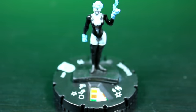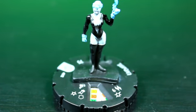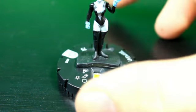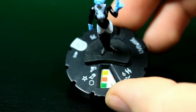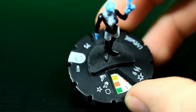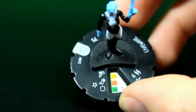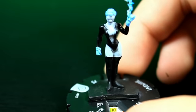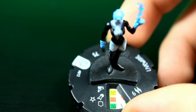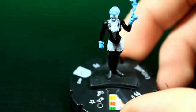Coming in at number 10, we have Live Wire. Her special trait is: when there are no squares of water terrain within eight squares of Live Wire, modify her damage by plus one. If you look at her dial, she is not a flyer, but she has a 10 attack, 16 energy shield deflection, and three damage. So if she's not near water, she gets four damage, and she's only 75 points. She rounds out having a bunch of nice stats. I think she's the 10th best common roughly in the modern era of DC.